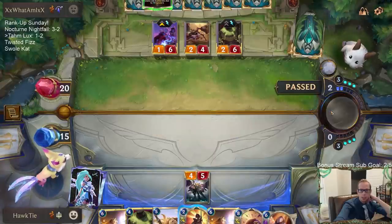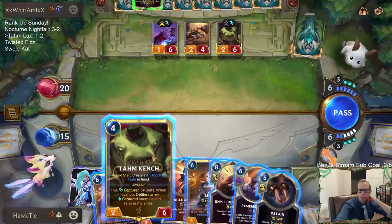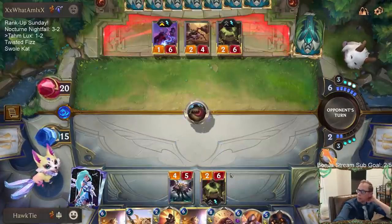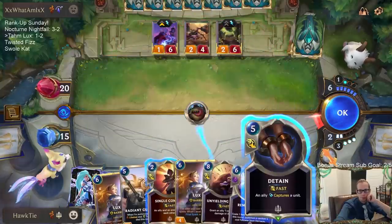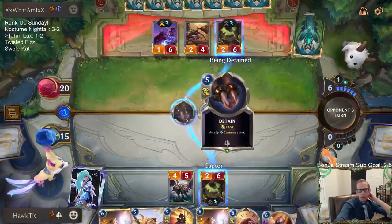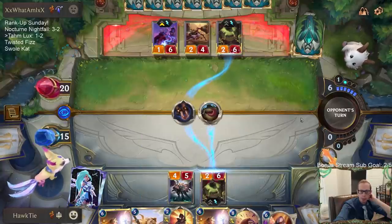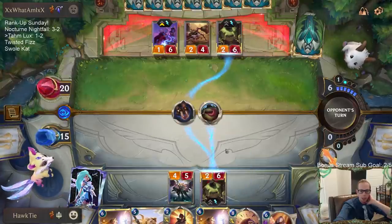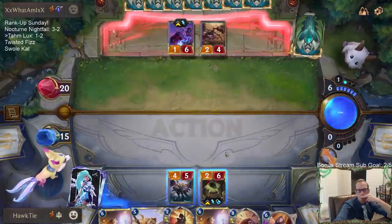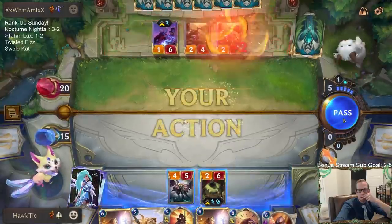I need Detain right now — okay there we go, now we're talking. I have to get lucky they don't have Bastion. I'm not sure whether it's better to go this way or to put my Tom Kench behind my Radiant Guardian and have my Radiant Guardian detain the Tom Kench, so that Tom Kench is hidden here — whenever Radiant Guardian dies we'd get Tom Kench back. This is vulnerable not only to Bastion but also to them having another Tom Kench. Okay — no Bastion, so that's a start.